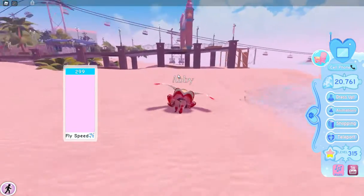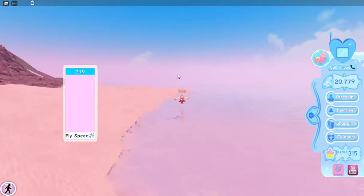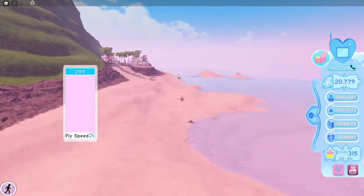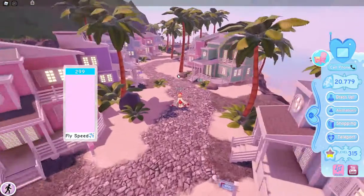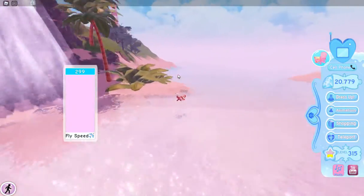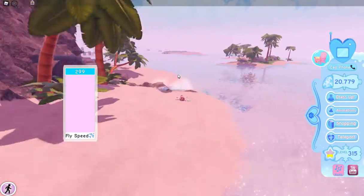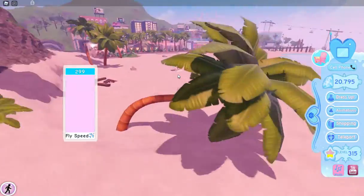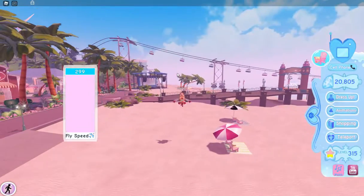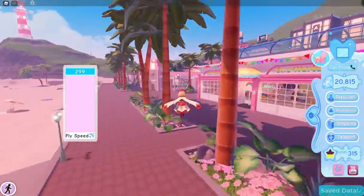Another reason I like going to Diamond Beach to sleep is that after you're done sleeping, you can just run around the island and collect all the seashells, because the seashells give you diamonds and that's really helpful. I would also suggest getting the flying speed game pass because it really helps you out and it wouldn't take that long to do a round of diamond farming.